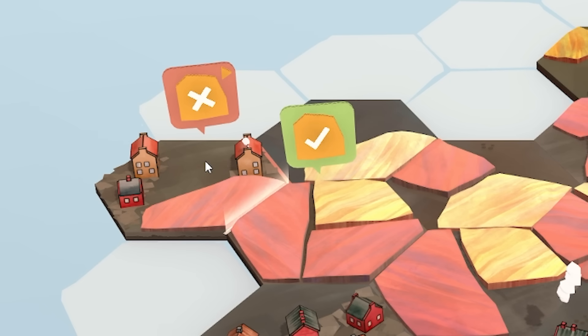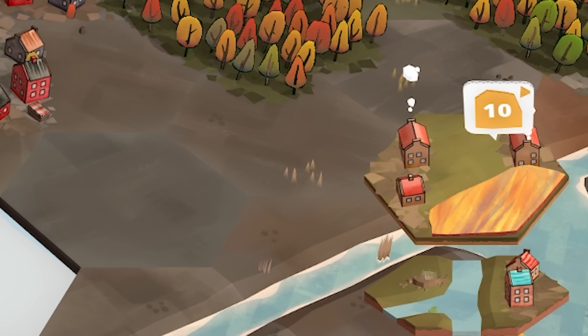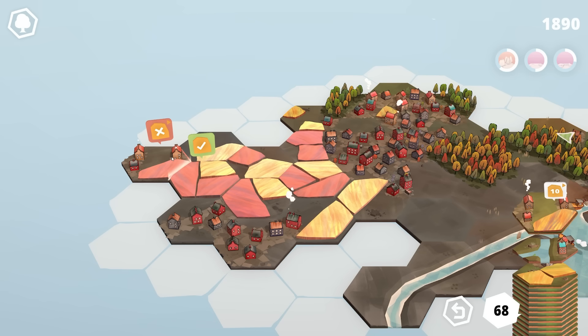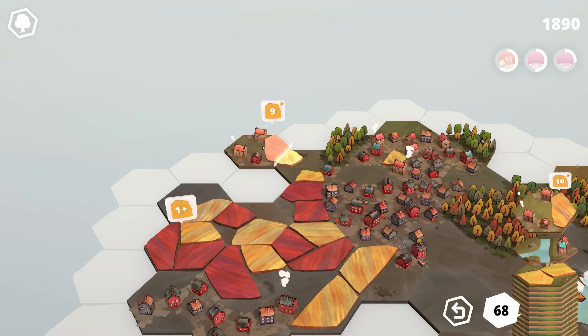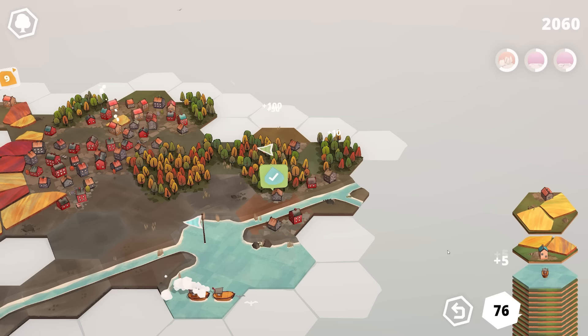You'll notice the quest we have has an X — over on the right you can see it's 10 tiles exactly, and there are already 10 farm pieces there. If we add one more, we fail the quest. So I need to create a new farm area elsewhere. Then a bit of river there to close off this forest area — that completes the quest and we're up to 76 tiles.